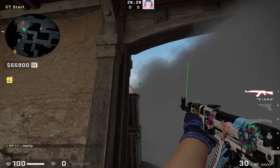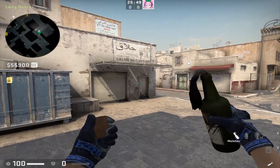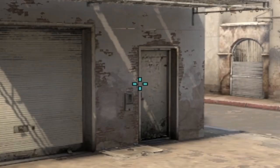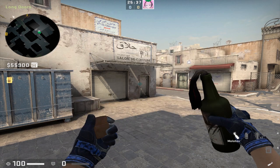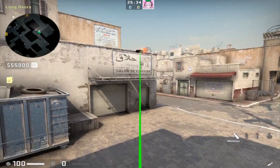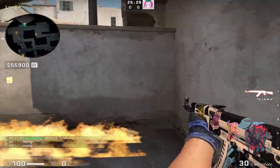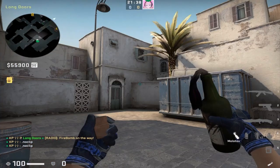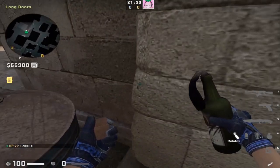To molly car from long, place yourself anywhere on the top of this barrel, find the door handle, and put your crosshair just a little bit above it. This is going to be a shift walk tap jump throw — so you tap W and jump throw. This molly lands perfectly, not only getting the corner but everywhere behind car.